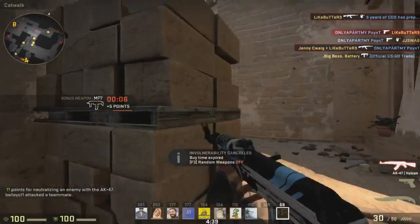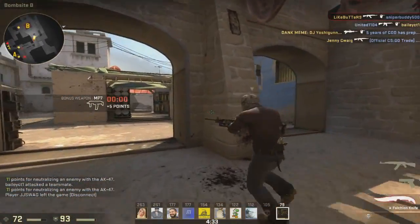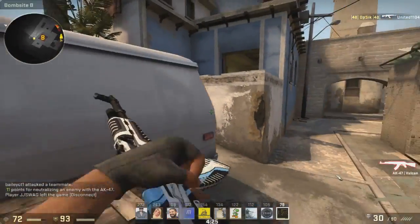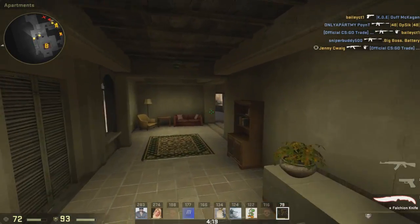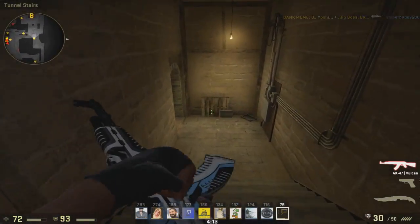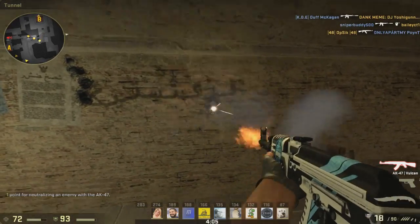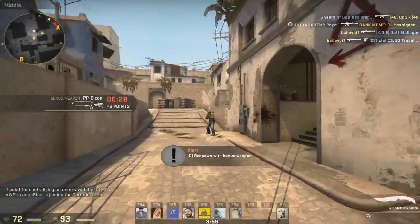One more thing I'll show you is a move I do with the AK quite frequently. All you want to do is pull down — remember the spray pattern we were talking about — pull down right for a quick burst and then crouch. What crouching does is it actually pulls your spray down a little bit, so you don't have to pull down as much with your mouse. So if you're in pure panic mode and you want to spray somebody up close, you can do that and it works pretty well. When you're spraying and it's going up, when you crouch, see how it brings the bullets back down? Just something you can throw into your arsenal.